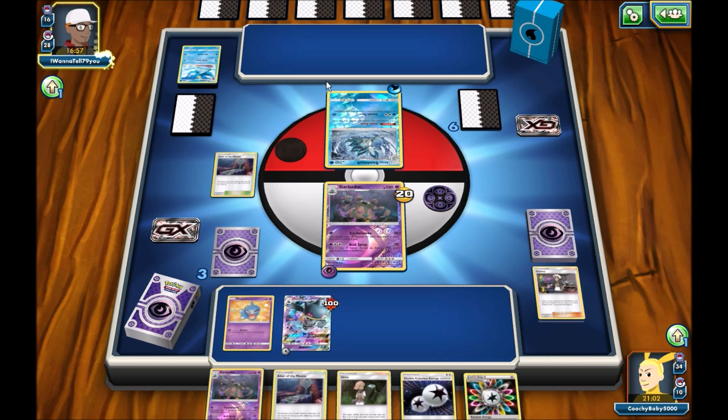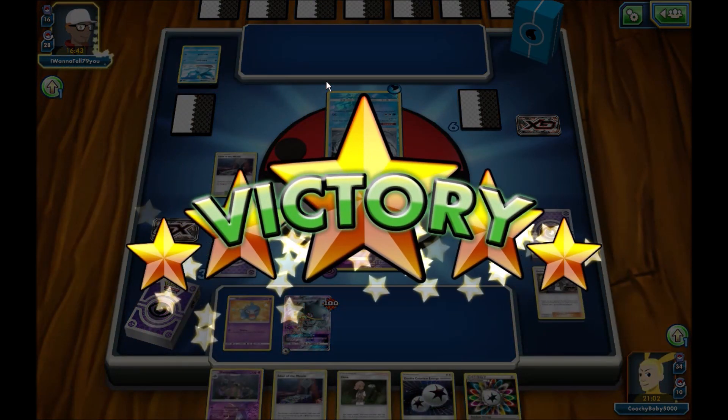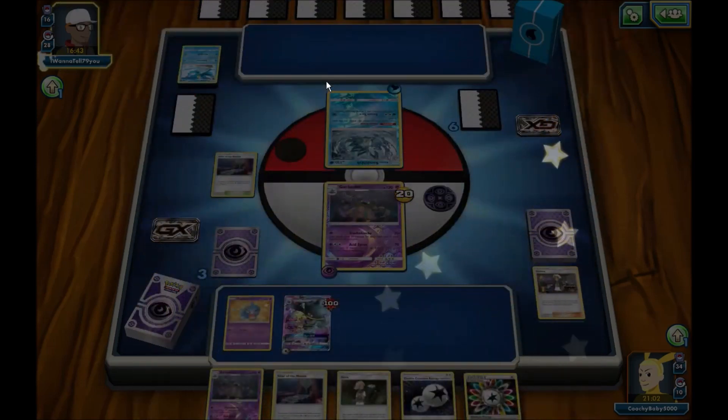I've been testing it with Zoroark Lycanroc and it helps out a ton, especially against Buzzwole and Croagunk, which are surprisingly popular where I live. What's he doing? Yeah, he concedes. Yay, I win. Alright.